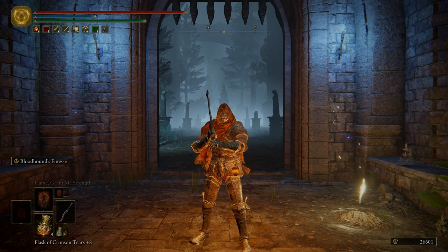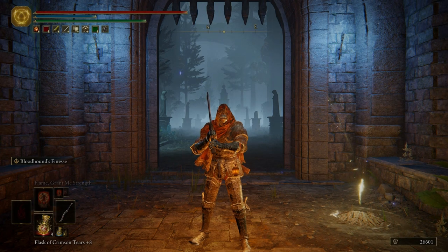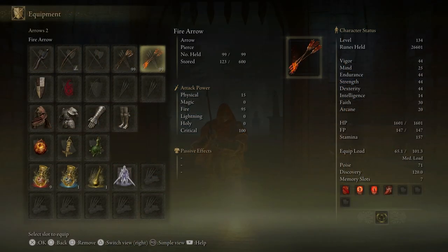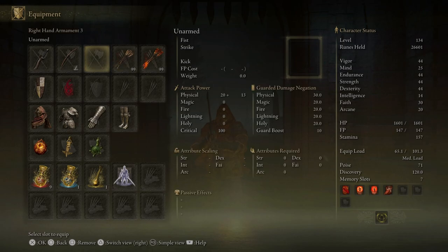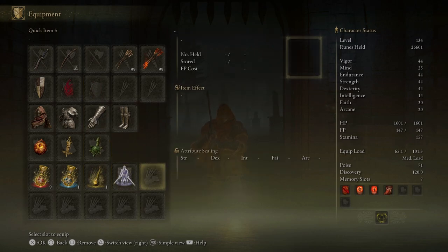Today we're going to be making our way through the Caria Manor. But before we do, like always, let's go ahead and look at everything I did off screen. And really, I didn't do much. The only thing I made sure I had was some fire arrows. So if you don't have those, go ahead and go get some. We're going to be fighting some enemies here in this area that are very weak to fire.